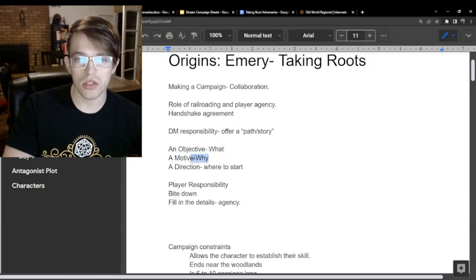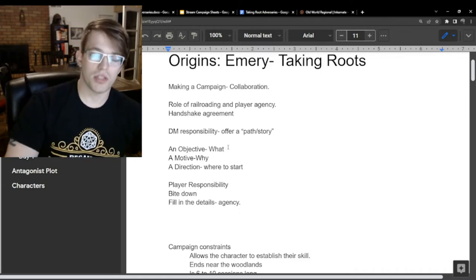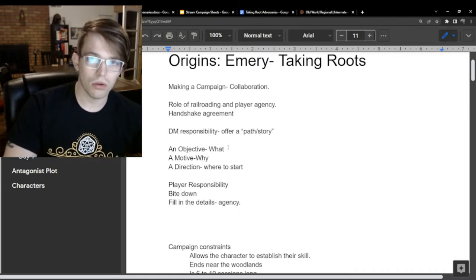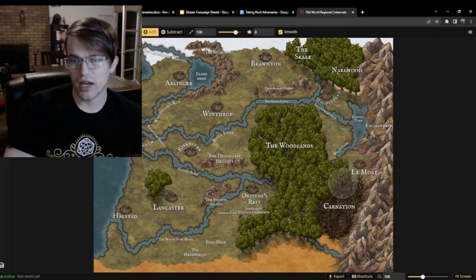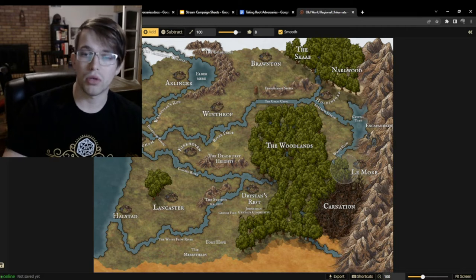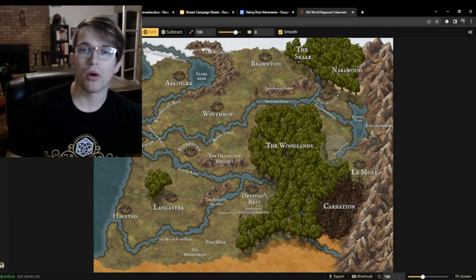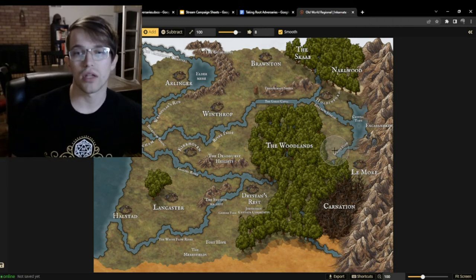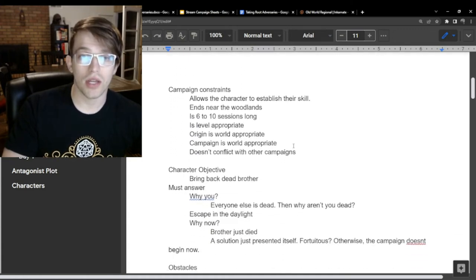The 'why' is easy — they love their brother, so it's something super quick and easy to attach motivation to. For direction, how do you bring someone back from the dead? That's much harder. What we're going to do is have them travel across the old world — in this case Utica — from the Gnarlewood all the way down to an area called Carnation, so they can resurrect their brother, or some semblance of their brother, or get access to his spirit. The reason I'm doing this is to fit my objective of getting her down there for the next campaign, but also canonically that's where a lot of the magic capable of doing those sorts of things comes from.